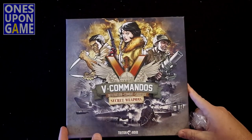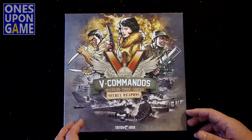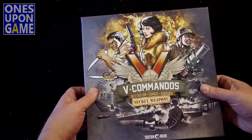Hopefully they're going to be indicators so you can separate out the content after you've put it in there, but it's easy to do. Anyway, that's enough of that. Again, beautiful artwork — love the art on this by Triton Noir. This is the Secret Weapons Expansion. Let's see what we've got inside here.